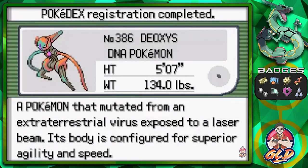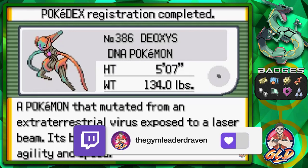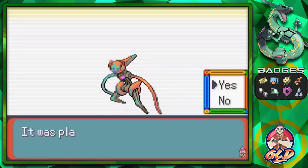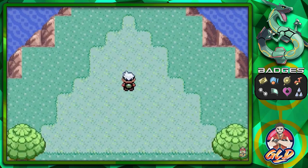Let's take a look at our new Pokémon — Deoxys, the DNA Pokémon. Stands at five feet, 134 pounds. A Pokémon that mutated from an extraterrestrial virus exposed to a laser beam; its body is configured for superior agility and speed. I'm not even sure what form it is — probably its regular form or Speed Form. But there it is guys, we caught ourselves a Deoxys, the DNA Pokémon.